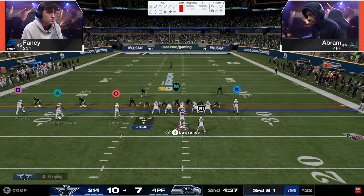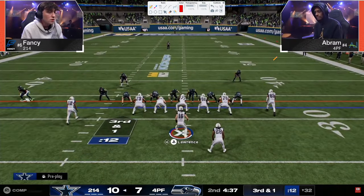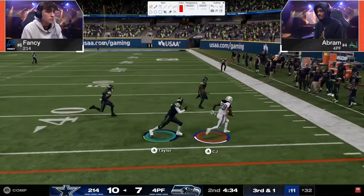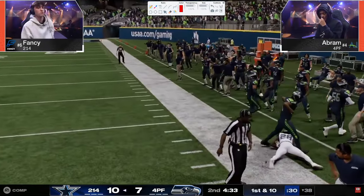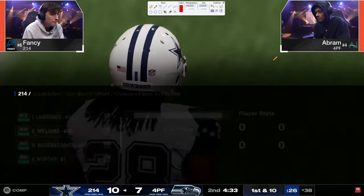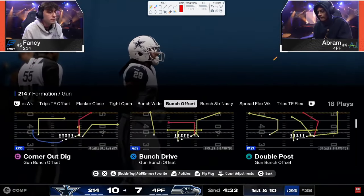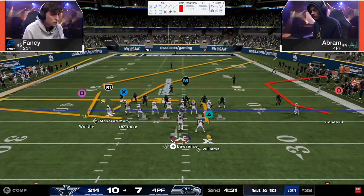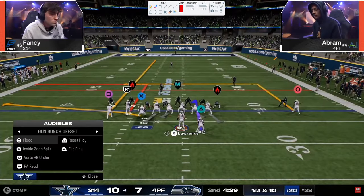Kind of a key situation — third and one, might see a send six here. Once you start doing slide protections, the send six once they start to slide protect to try to block your send four out of mid blitz, the send five and send six is really effective. You start to really mess up a lot of their blocking principles and you'll just start having people completely walk in.